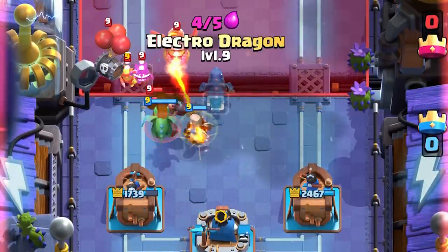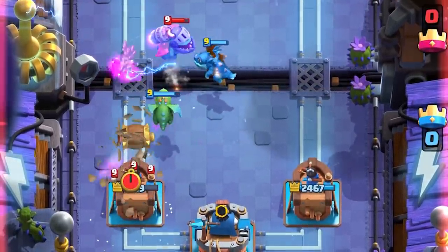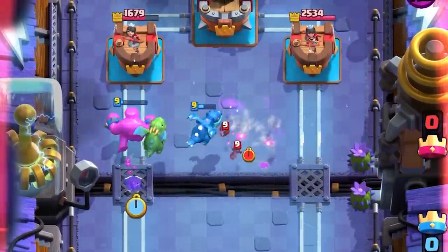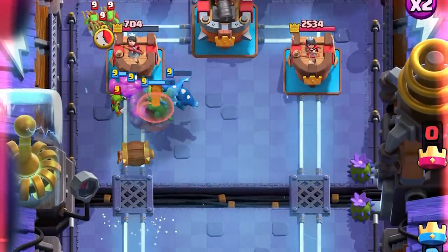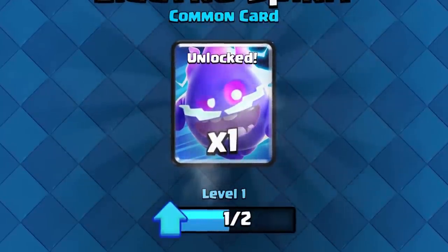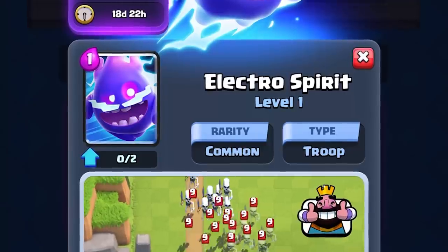He's wrecking me. I just got to cycle to the Barbarian Barrel and we're good. That was too late. My Electro Dragon actually did something - it delayed it. This is the final push. Tornado King activation - that's how we do it. Spam everything. I actually thought I was going to lose. I'm so bad at this deck. We unlocked Electro Spirit! I just donated my one and only Electro Spirit - how did I still have one? I have zero Electro Spirits.